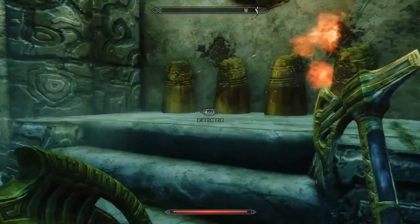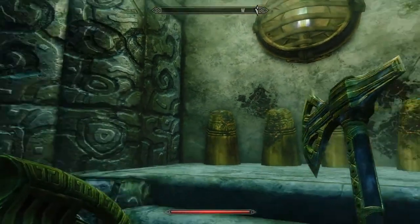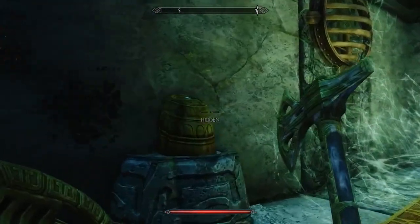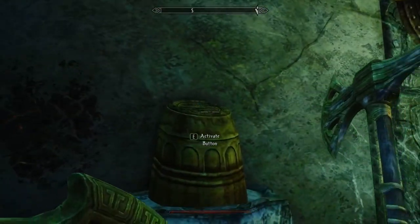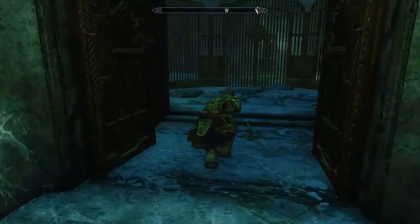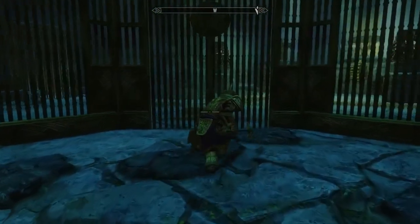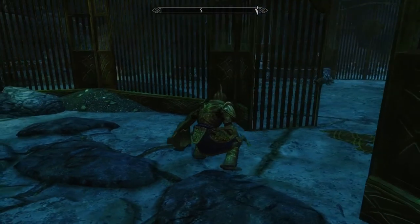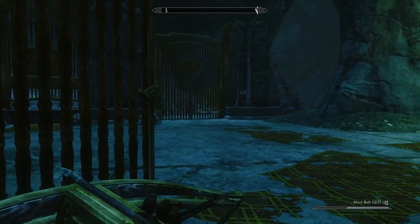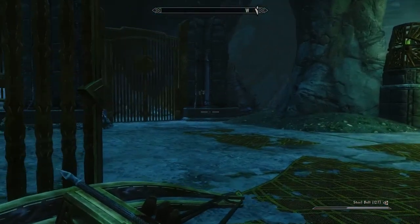Middle seems good, there we go. We're quick saving. Oh, is this the place? Yes, I know what this is. So there are some Falmar around here that we need to take care of, including a Chaurus in there. Let's do some sniping if we can. We've got to remove all the bones from these areas, and then there's going to be a Centurion that pops out — so that'll be fun.